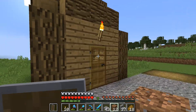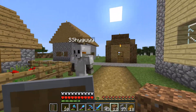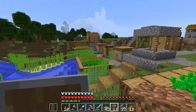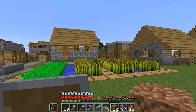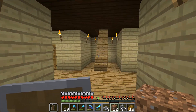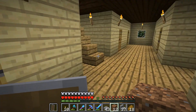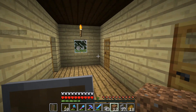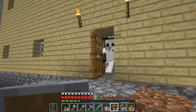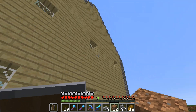We decided to stick with the motif that this village already had. We added this big building — a boarding house, or basically a villager factory. It's two floors of the same thing, and hopefully that'll get us a lot of villagers.